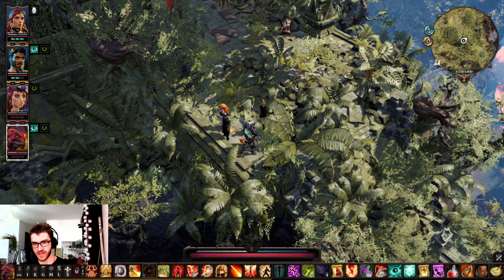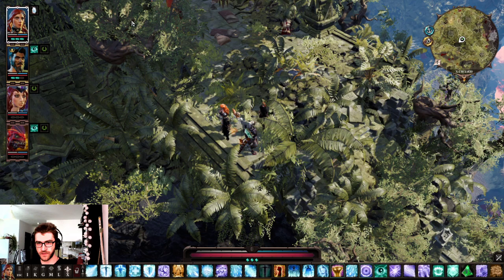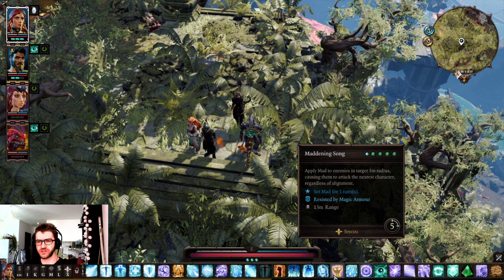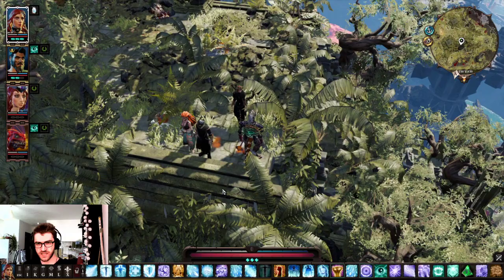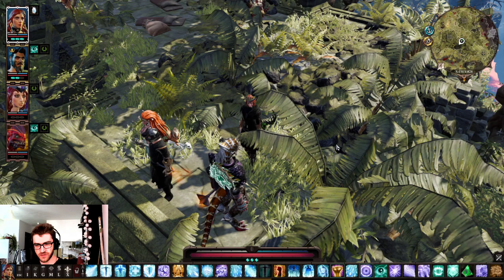From there I think you have a lot of freedom in what to choose other than the tank. It's usually a good idea to have a support character. I'm going with Lohse here as a support, because she has the Maddening Song — which I'm actually not using that much anymore, but it's a useful crowd control ability. You could probably make Sebille into a support, though I like her as the archer because she has the Cleanse ability as her racial. You can probably choose between Lohse and Sebille if you want a support.